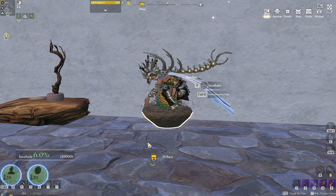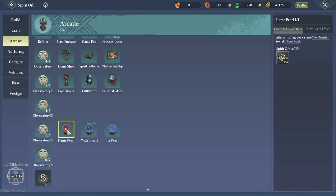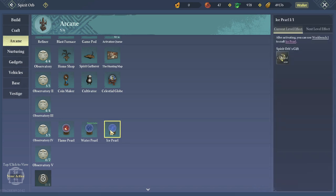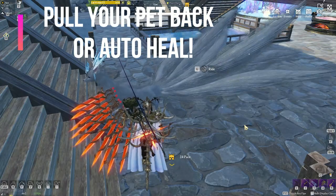If you can't hatch an egg, pay attention to the temperature in the bottom left — that means your temperature is wrong. You can fix this by going to a location that is cold or hot, like the desert or the snowy area, and find a house to hatch it. Or simply build the water or fire orb in your house.